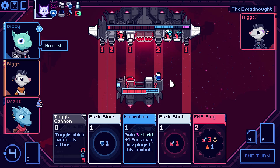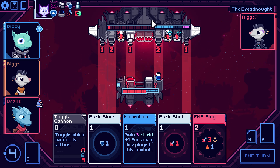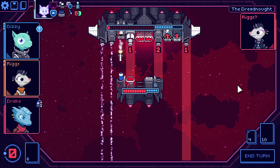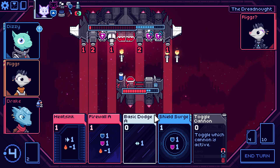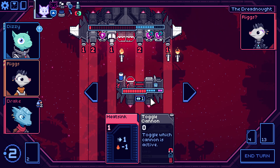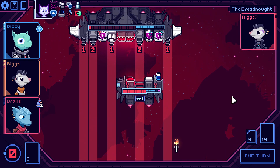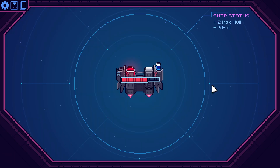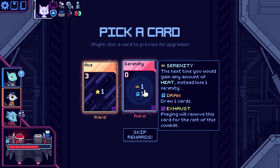Come on. Where is it? This might be a bit much now — I mean, we can block it all but I don't really want to. Right, one more. You are joking. Save it to last — nice. Give me the hull. Rare — ace or serenity. Next time you would gain any amount, instead lose — and it draws three cards. That's actually pretty good. You gain one evade every turn though. They're both very good for us.